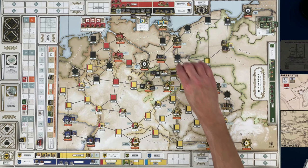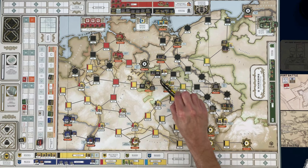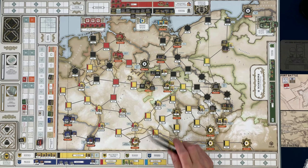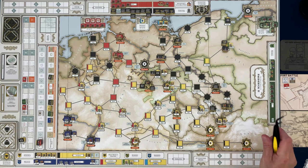Under here we have two units — I could bring those down to try to reinforce. I could also spend an action point to move this stack with King Frederick in it to Torgau — I don't know if I'm saying that right. That's risky because Frederick is in that stack, and if you lose Frederick you lose the game. We still have this problem down here as well — there's a resource there they would love to get their hands on.